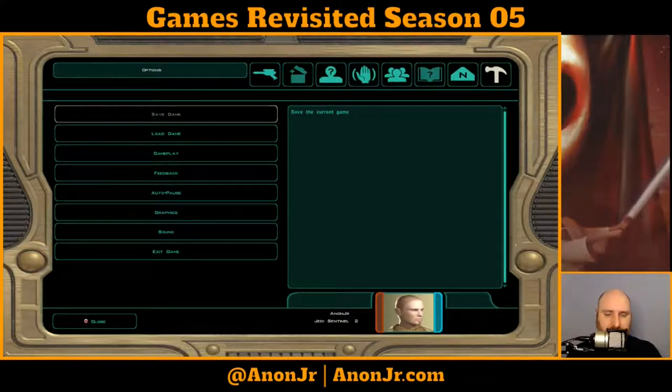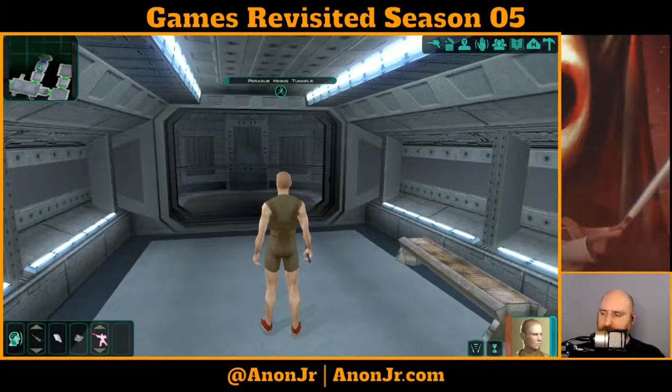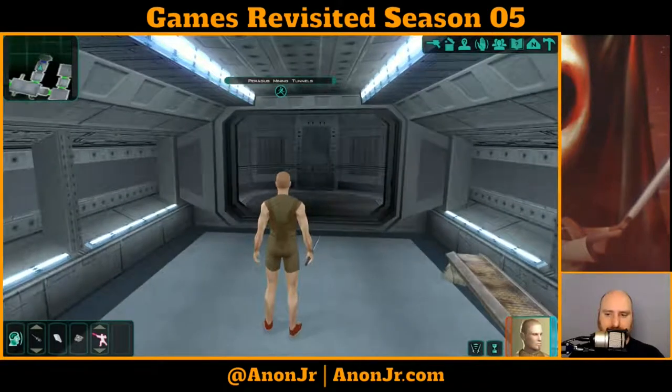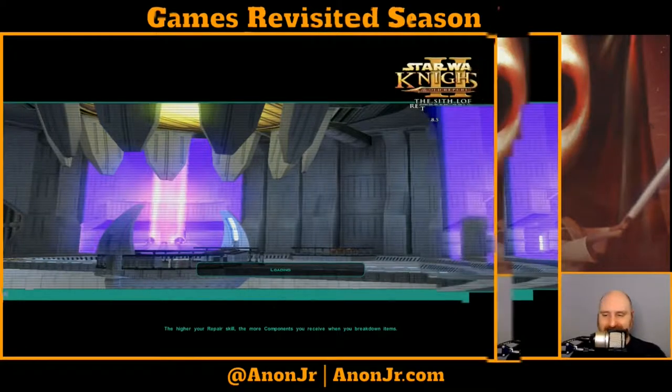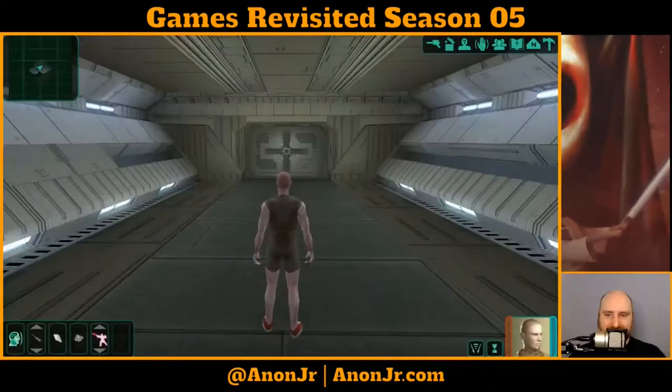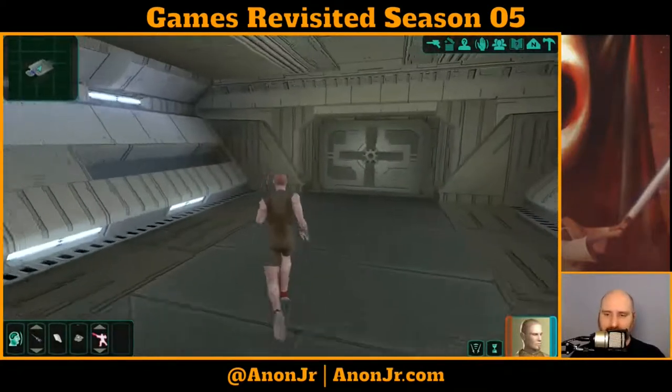Hello and welcome to Games Revisited, Episode 9. We are still lost and meandering on the Ferragas Mining Station. We're about to enter through the mining tunnels with nothing but our skivvies and a sword. Because of course — what could possibly go wrong? Who needs armor?